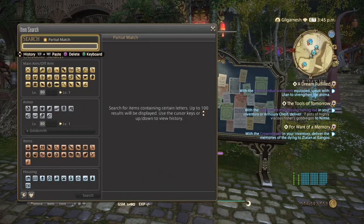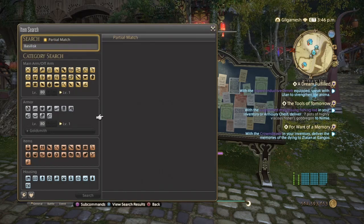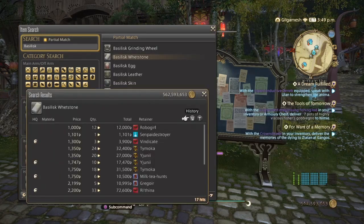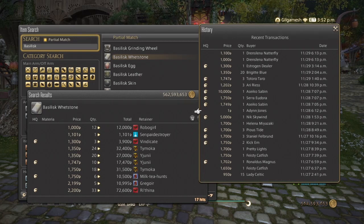Next is the Basilisk Whetstone, which you're going to be using a lot when it comes to making jewelry for Goldsmith. I have 17 hits on my server. High quality seems to be dominant over normal quality, and small amounts have been selling better than high amounts.